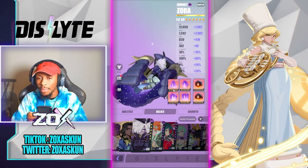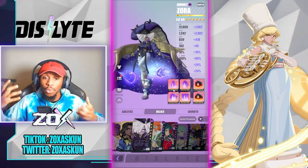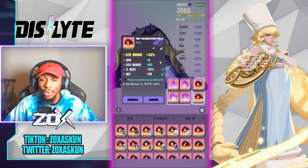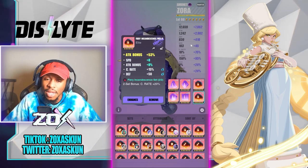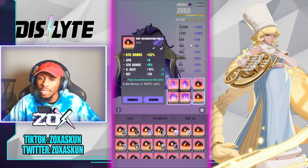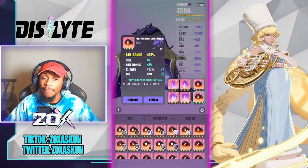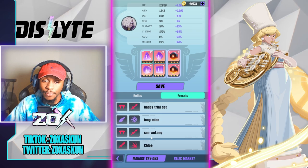Now let's get into the relics. There are a couple of different ways I'd build her. The first is with War Machine and Fiery Cannon set. On War Machine I have her on crit damage percent, attack percent, and attack percent. With the boost system implemented, I actually have a decent amount of speed without high speed rolls on all her gear. If you want more rotation, you can swap that last attack slot for speed, but for maximum damage you definitely want attack there.